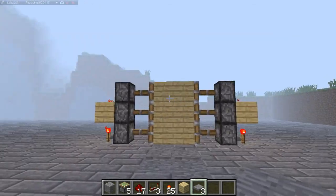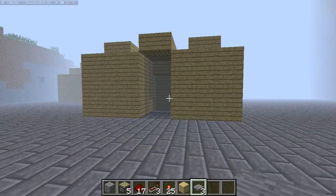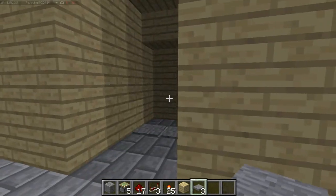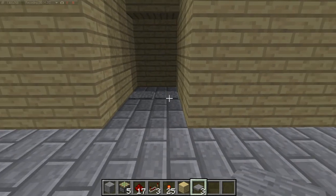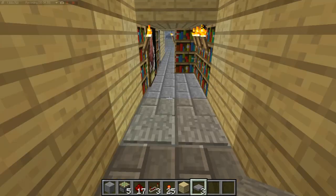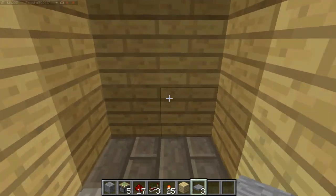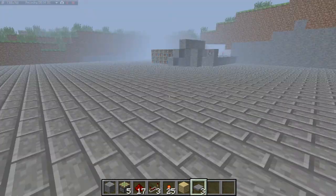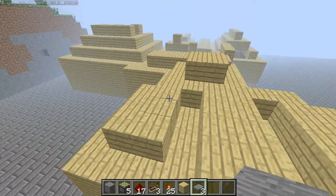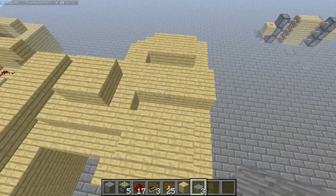This thing is also very easy to hide in a building. I'll show you over here — this is my sticky piston or redstone house, whatever you want to call it. Obviously my entrance is my door. Very hidden. You can't see any of the redstone — it's all walled off.